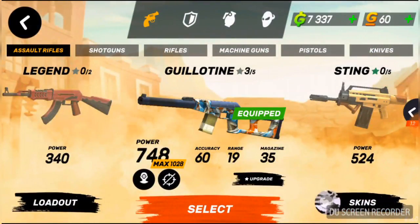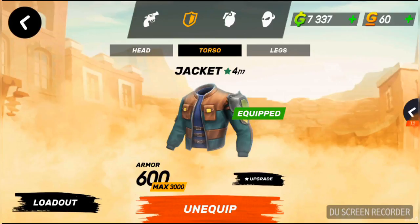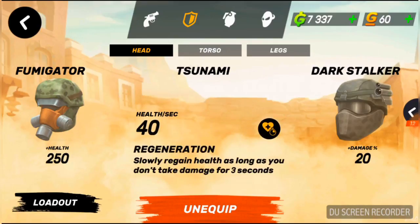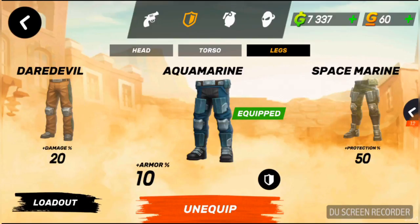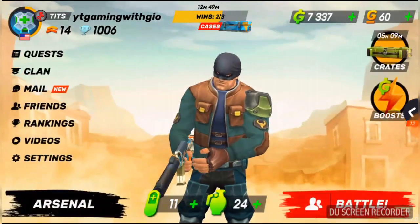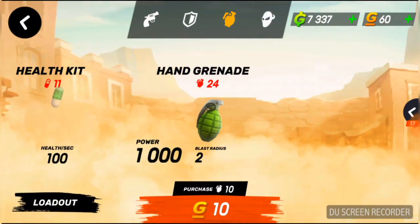You can get skins for all of your weapons. You can get a jacket, which is armor — you upgrade it to get more armor. You get a helmet; my helmet gives me 40 health per second after I haven't taken any damage for 30 seconds, so that's pretty good. I like it, I think it's the better one for me. And then the aquamarine pants give me 10% armor.